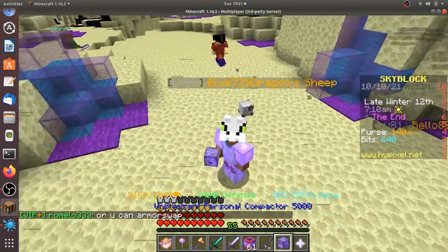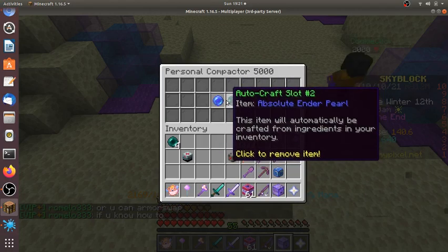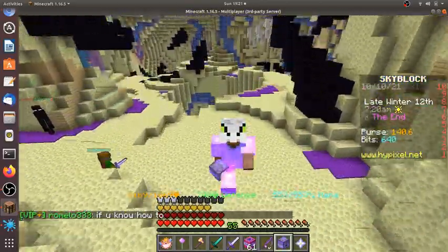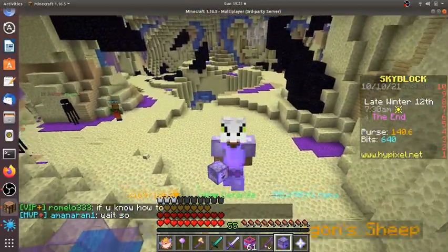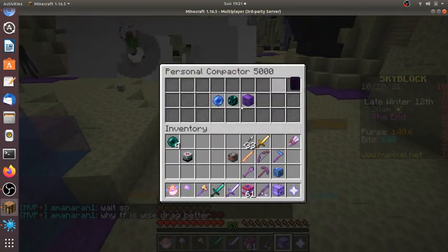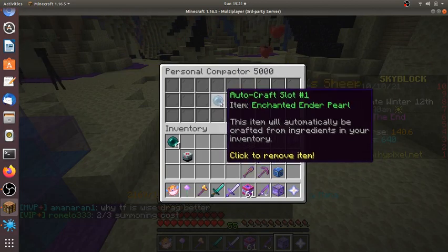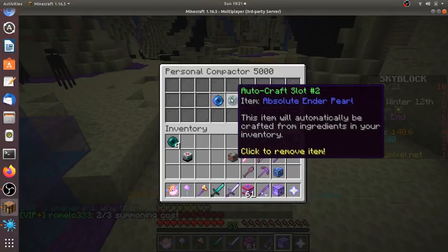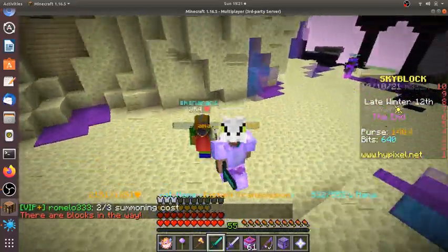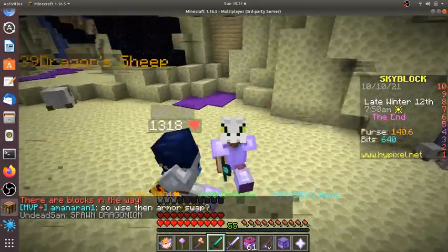Also, I forgot to put this in the beginning of the video — you need a personal compactor. It is very recommended that you have a personal compactor, preferably the personal compactor 5000 or above, so you can get an enchanted enderpearl and an absolute enderpearl.